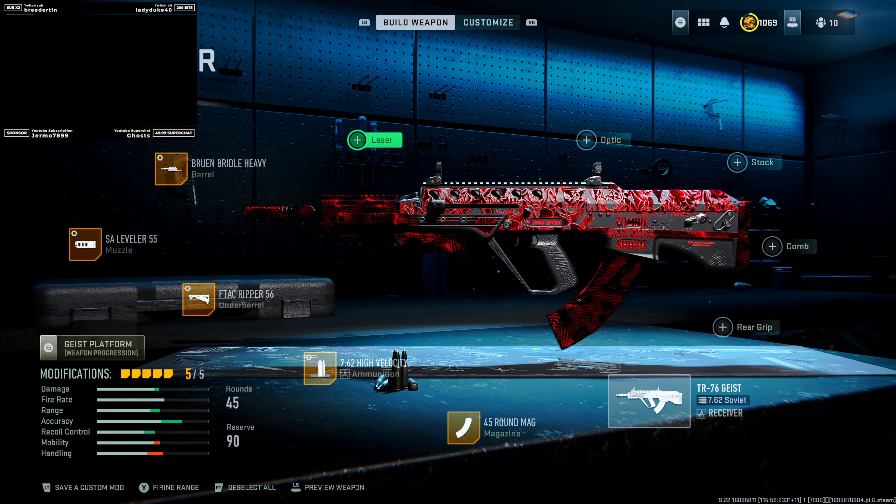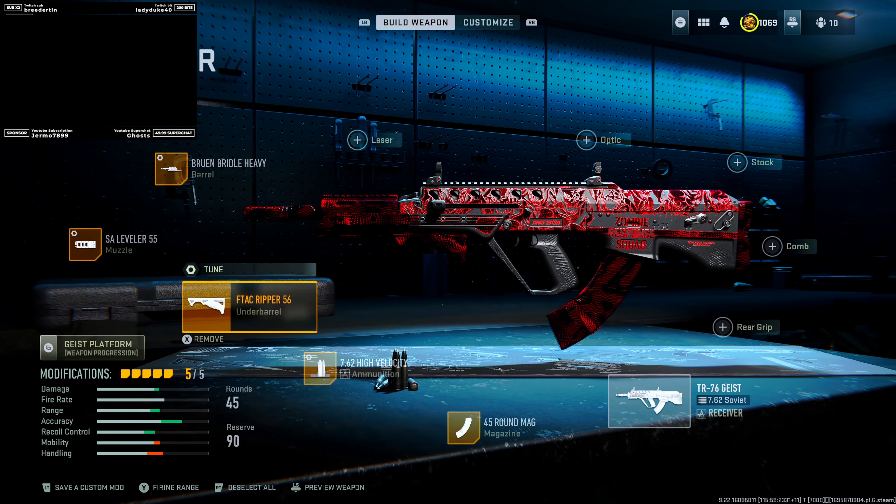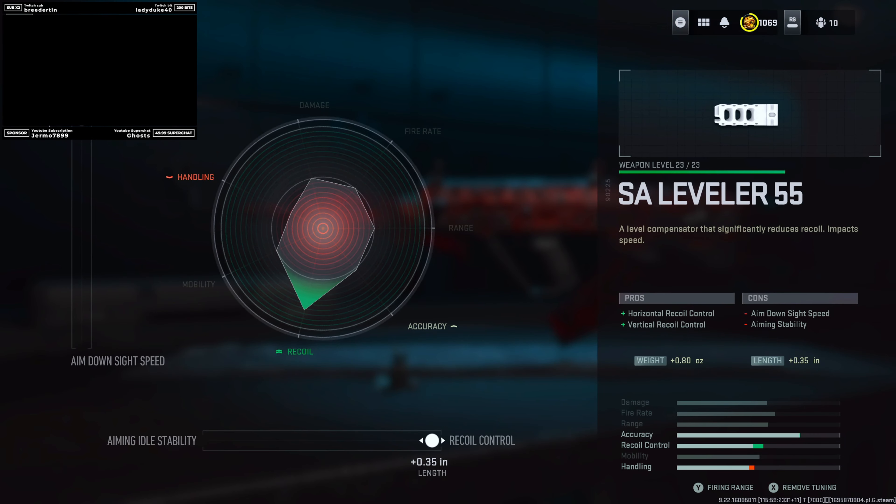For the build, we're running the Bruin Bridal Heavy. The tuning we have on this is recoil steadiness maxed out and damage range completely maxed out. The reason we're running this is because we want to make sure we get that recoil control, damage range, and bullet velocity. We also want to make sure that the weapon is helpful if we're getting pushed, so allowing us to use hip fire is going to come in handy. Next up, we're running the S8 Leveler 55 with tuning set to max recoil control and max recoil stability.